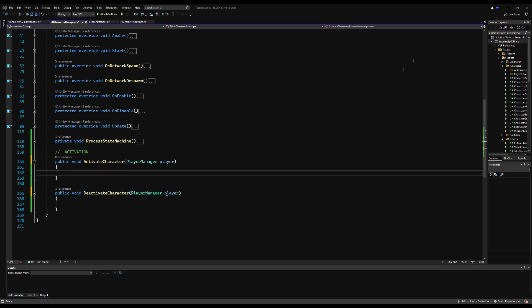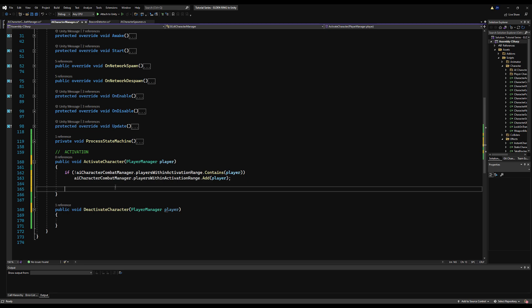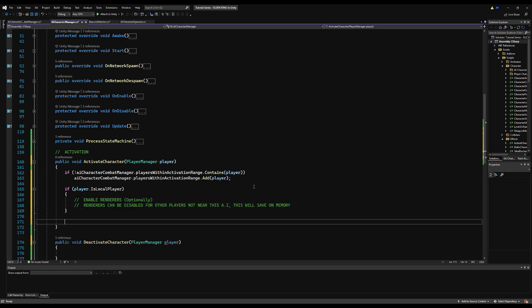When you activate the AI character — when you're within range — you're going to be added to this activation list. Likewise, when you deactivate it and leave its radius, you're removed. If there are three people in your game and you leave the range, you can't just disable the AI outright because it still has to process logic for two other people. You can, though, toggle the models for the character that left to save on memory — especially if you have real-time lights casting real-time shadows, which can be expensive. Just disable or enable the renderers for local players as they enter or leave the radius.